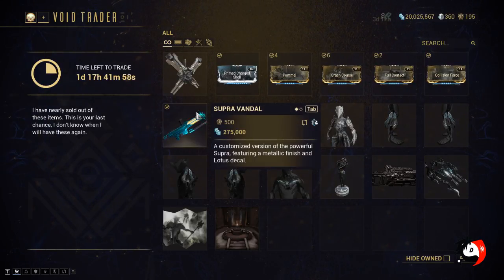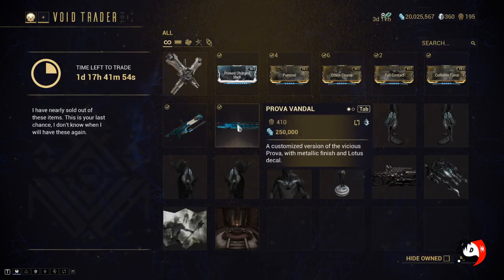Then he has brought two weapons: the Supra Vandal — a lot of people are looking for these — and then the Prova Vandal, which is a melee weapon.